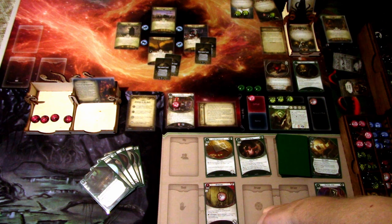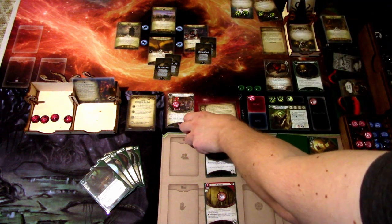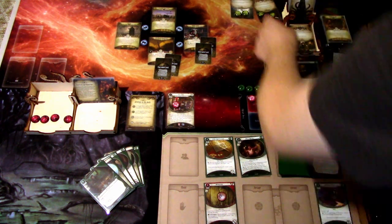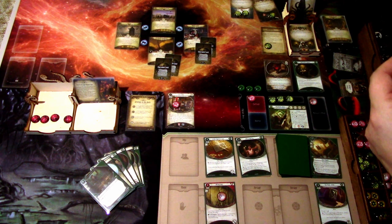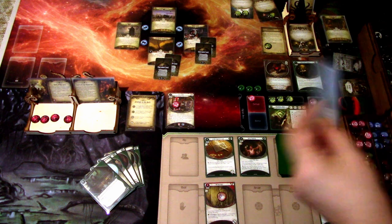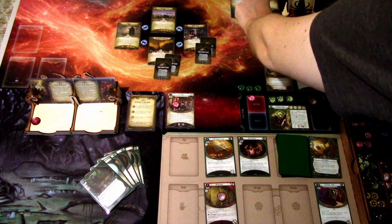I'll just add one Doom to a cultist in play, which goes into the clues unveiled instead. Then we'll draw an encounter card: Ancient Evils. One more Doom from Ancient Evils — and that is the encounter phase.